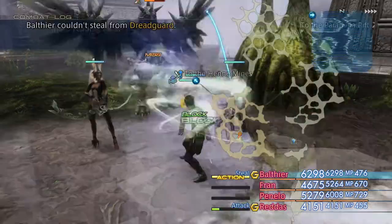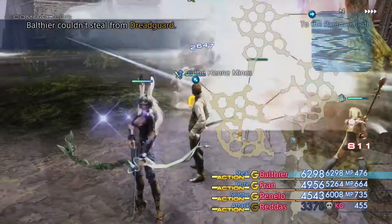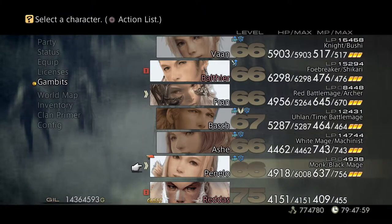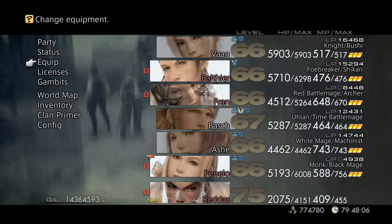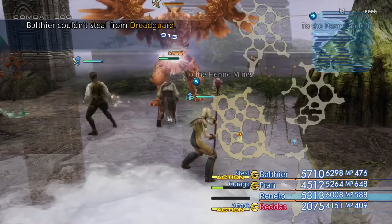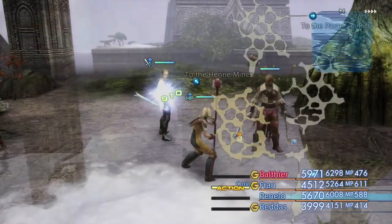We did get the Thief's Cuffs on Balthea — I completely forgot — so it doesn't matter now anyway. Let's just go ahead and turn on those gambits once more and lay on the ultimate destruction of pwnage against Dreadguard here. Stupid Penelo's casting Scathe, of course she is, so let's go ahead and turn her off. Scathe is super powerful, which means that when your opponent has Reflect — and he shouldn't have Reflect, what is Fran playing at? Fran, it's called learn to dispel, please. When your opponent has Reflect, Scathe has that power that you don't want to see, because it's obviously given back to your party, which isn't a good thing.